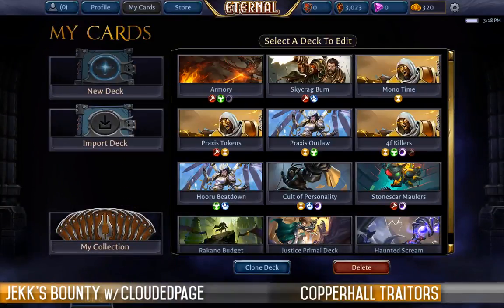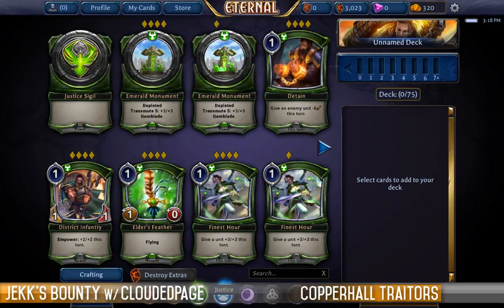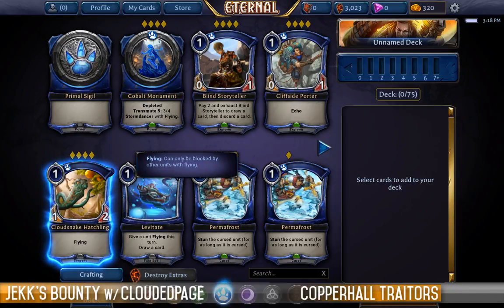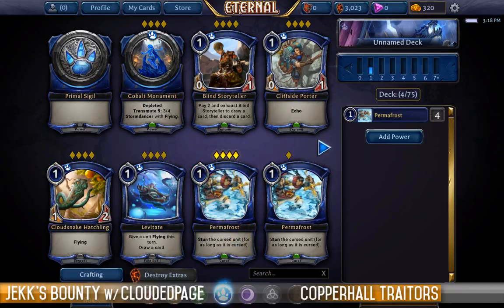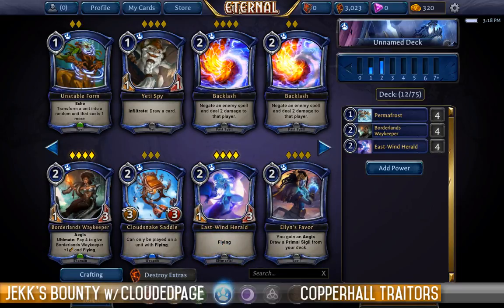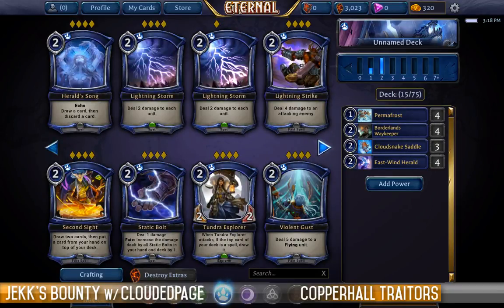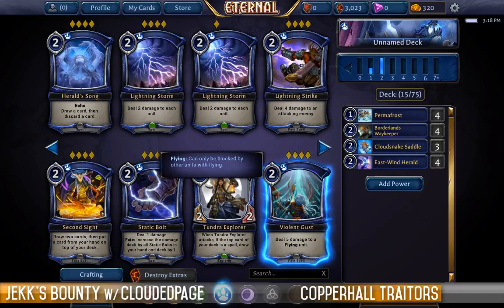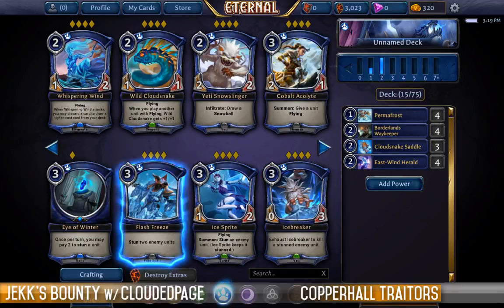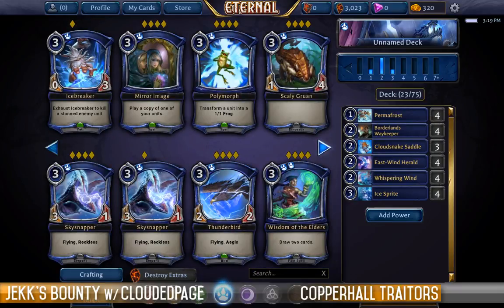That just sounds fun! We did this in the last video, let's do it now — we're going to make a deck. Big butts! Bigger butts generally come in the Primal colours, and there are some great little creatures we can get — like a 1-cost 2-2 flyer. Let's get some Permafrosts up. Borderlands Wayfarer is just incredible. East Wind Herald is suddenly a 3-3 flyer for 2. Let's get these Cloud Snake Saddles in — let's go flyers, I'm feeling flying.